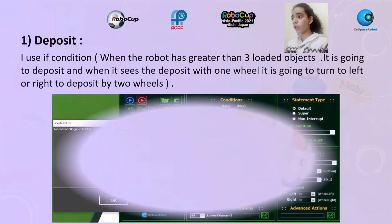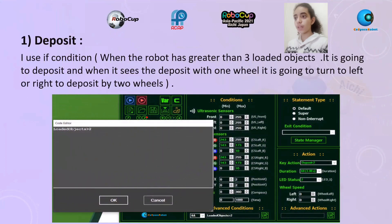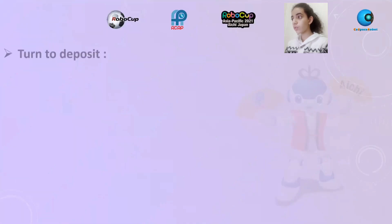For deposit, I use an if-condition: when the robot has greater than 3 looted objects, the robot is going to deposit. When it sees the deposit with one wheel, it is going to turn left or right to deposit by two wheels — turn to deposit.